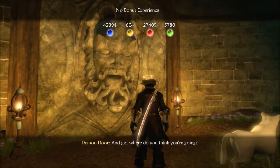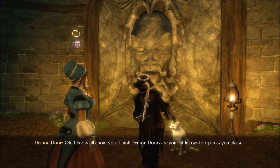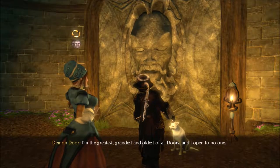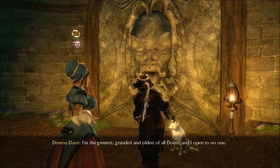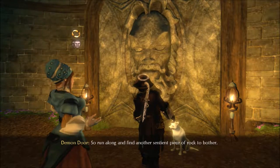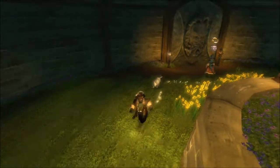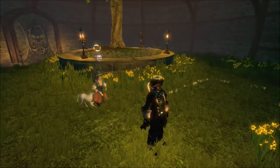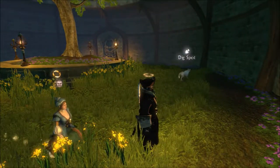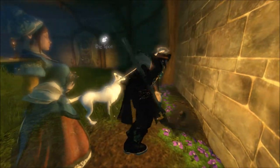So I'm discovering all of this on camera as we speak. [Demon Door]: Hi there. And just where do you think you're going? [Player]: Places. [Demon Door]: I know all about you. Do you think demon doors are your little toys to open as you please? Not me. I'm the greatest, grandest, and oldest of all doors, and I open to no one. Run along and find another sentient piece of rock to bother. [Player]: That's it? You just open to no one? What if there's no one in front of you? It looks like he's turning his head to make sure I leave — or maybe that's just my mind playing tricks on me.